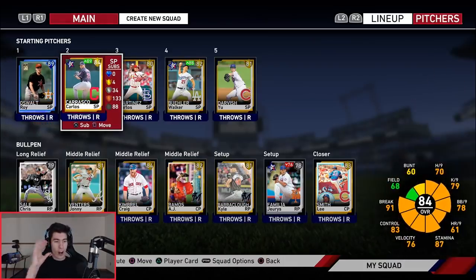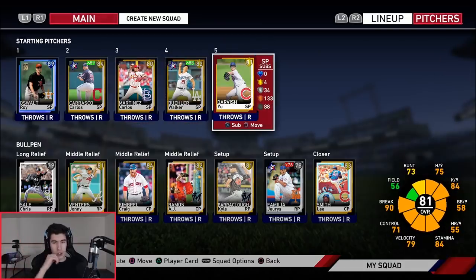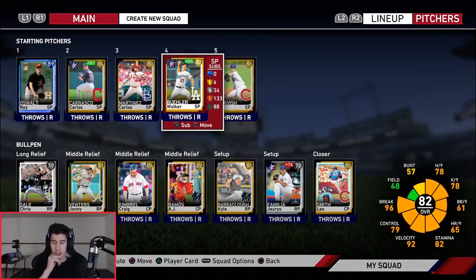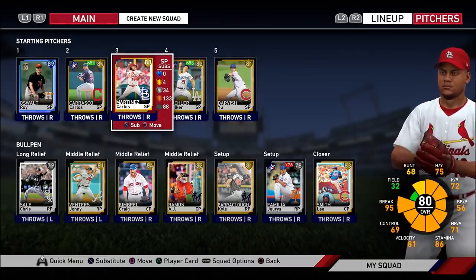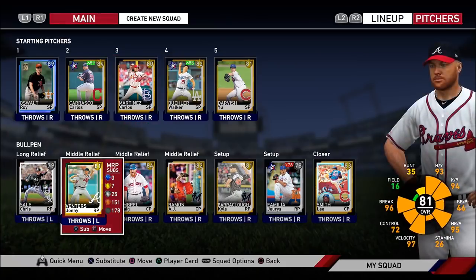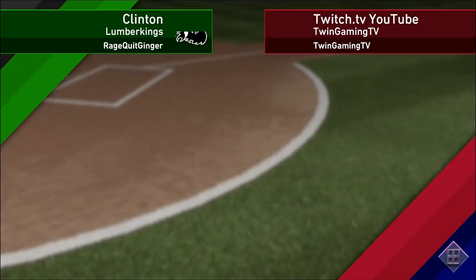Going over to pitching, here's my rotation: Diamond Roy, Carlos Carrasco, Carlos Martinez, Walker Buehler, and Yu Darvish. I don't really like all these pitchers and I feel like this definitely needs bumping up. My bullpen needs work as well — I like Jeurys Familia, Lee Smith, AJ Ramos, Craig Kimbrel — but I feel like I could easily replace pretty much anyone in that bullpen. Let me know in the comments which of those three guys I should pick. I especially need work on pitching, especially my bullpen.